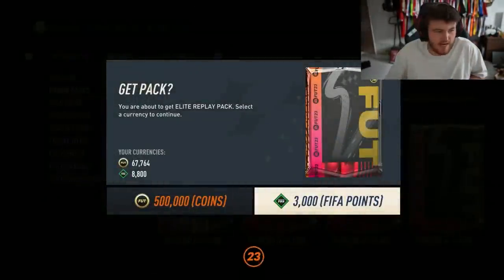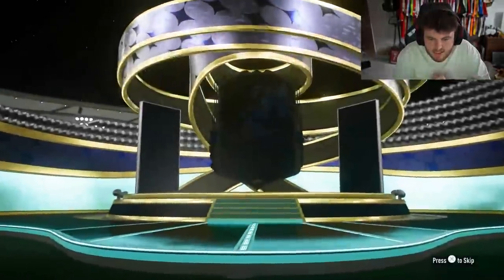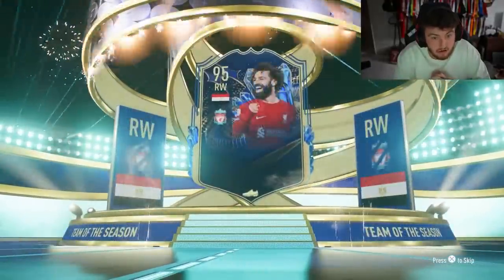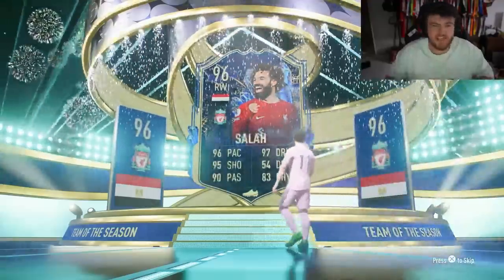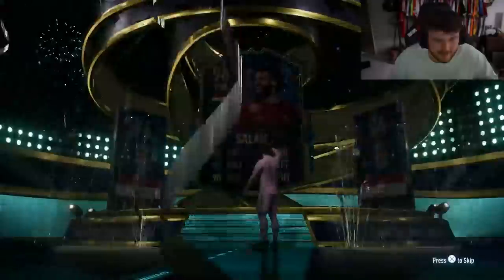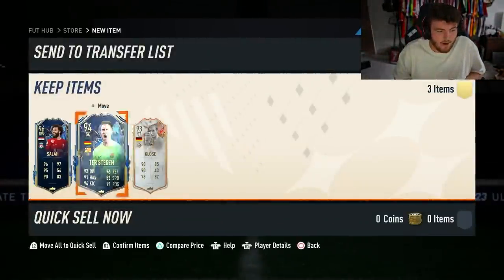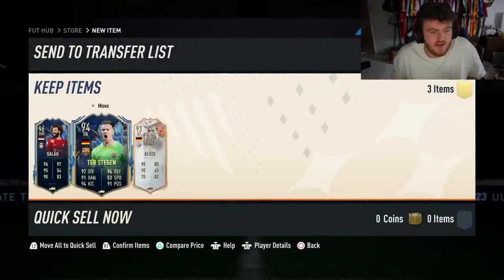Elite replay pack next - let's see what we get. Team of the Season from Egypt - Mo Salah! I'm telling you, this account gets such good pack luck. That's good from the elite replay pack - a lot better than some of the ones I've seen. Mo Salah on the front. Nothing dangler-wise but we'll take that. That is a lot better than a lot of the ones we've had.